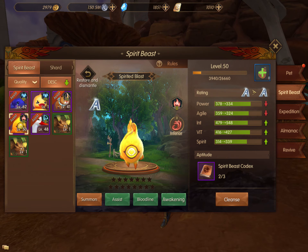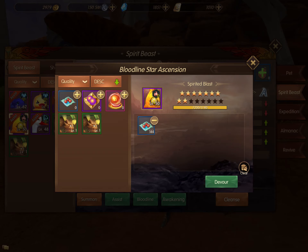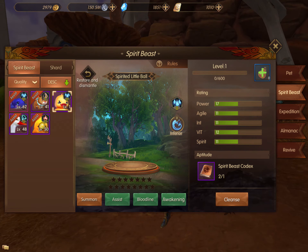Next, I want to go into the bloodline section. This will allow me to up the stars that he has, so I'm going to give him all the food I have. I'm also going to select the two green beasts underneath, because he can consume those as well. I'm going to add these two green beasts in and devour those, and that ups the star rating and the pet's stats a lot.